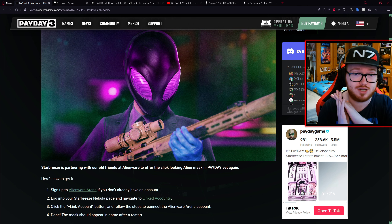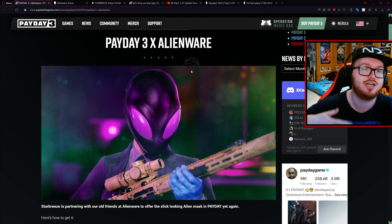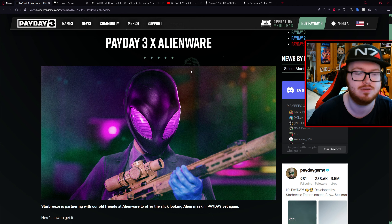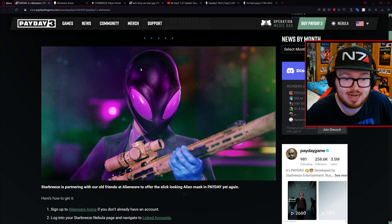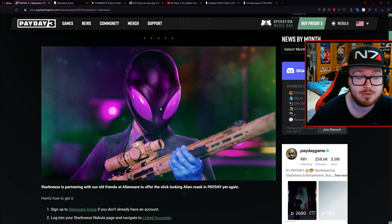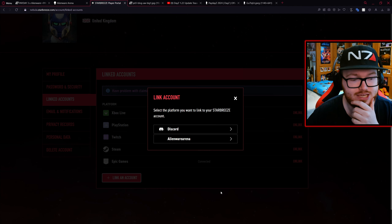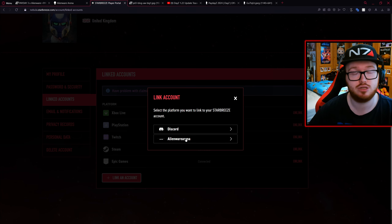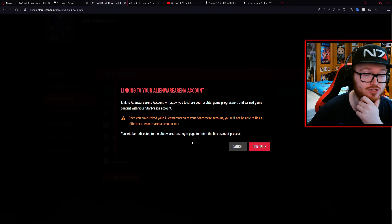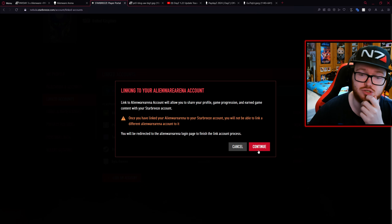The biggest and most important one is the Alienware collaboration, because this is one that's taking place within Payday 3. The DayZ collaboration is not within Payday at all — it's to do with Payday, but it's in their game. Alienware is just adding a mask to Payday 3. It's a very cool-looking mask, but the render of it here is a bit better than it looks in-game. All you need to do is log into your Nebula account, navigate to the Linked Account section, and then link your account with Alienware Arena. If you don't have an account, you can log in and make one. Once you log in with it, you'll be tied to that account forever.